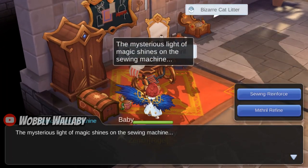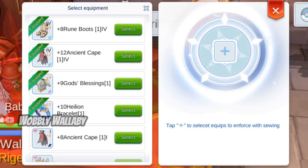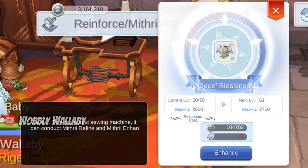For Guild Facilities, make sure you're in a guild that has a level 9 sewing machine. You can use Mithril Reinforcement to give you more HP on your armor, garment, boots, and offhand. This is a great way to get thousands more HP.